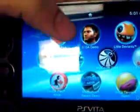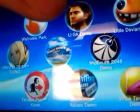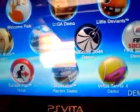There's a little home button right here, so you press that and you're back at the home screen. We got Uncharted Gold Abyss Demo, the little dev ants or something, FIFA Soccer Demo, Wipeout Demo, Hot Shots Golf — that's still popular? Wow. Gravity Rush Demo, Escape Plan, and two more: Mod Nation Racers Demo and Virtual Tennis 4.